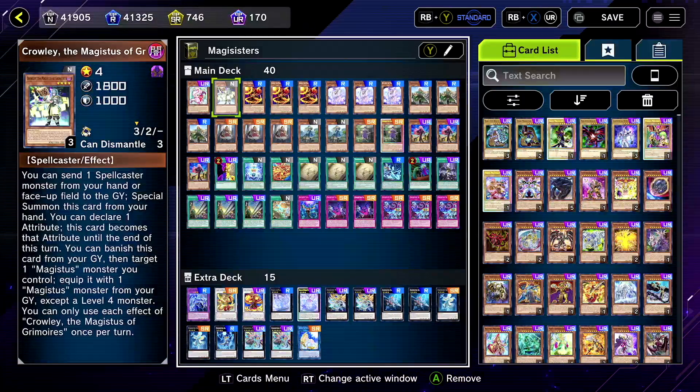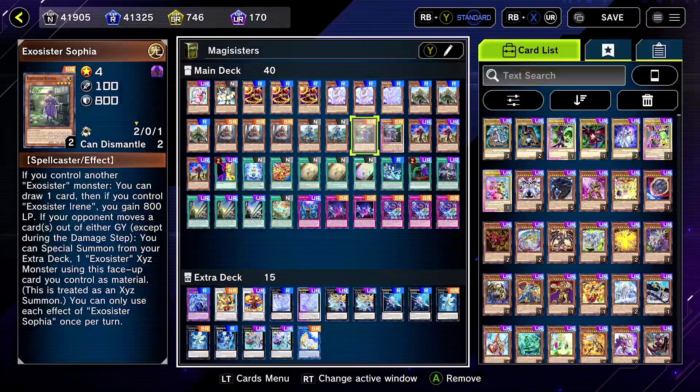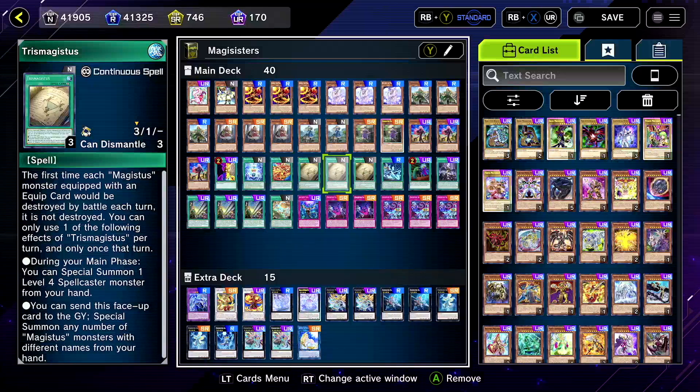We got Fairytale, one Crowley, three Zoruas, three Relionas — your Majestus stuff — along with three Trismagestuses. This card, I think even if you don't want to run the Majestus stuff, it's really good for Exosisters.